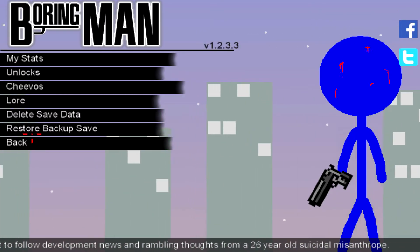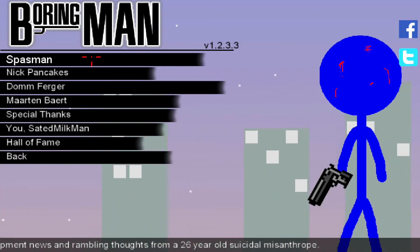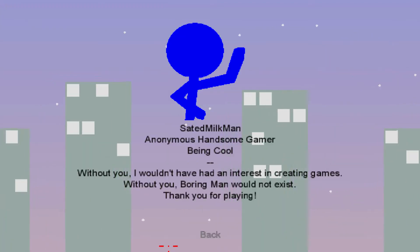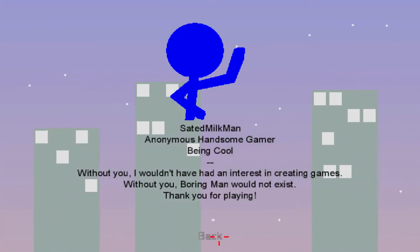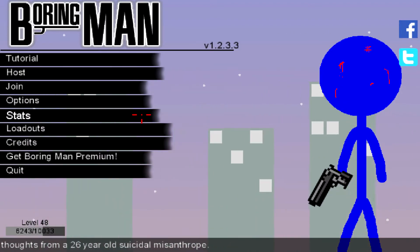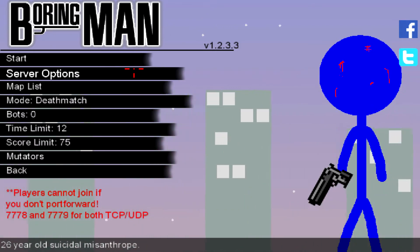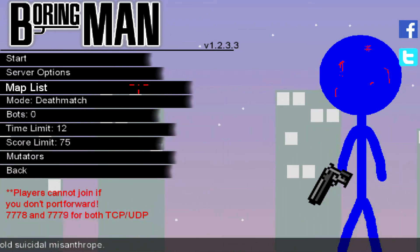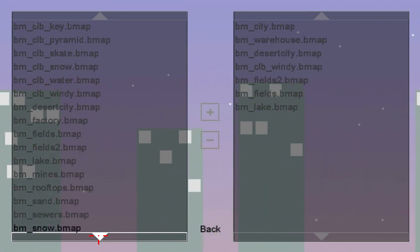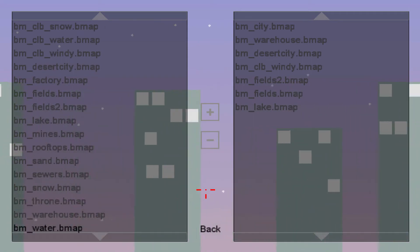So then you have the lore and whatnot. Credits I thought were pretty neat — I clicked on it just for the hell of it, and it shows everybody, and then it says thank you for being a part of this game, it would not exist without you. So enough of the chatting — you can also host your own server. You just need to port forward and you can change all the maps you want. There's quite a few maps, and there's also a map maker. When you load the game, you have an option to go to the map maker or the game.